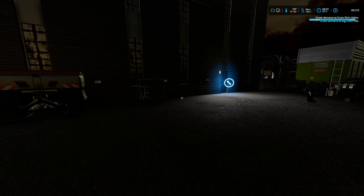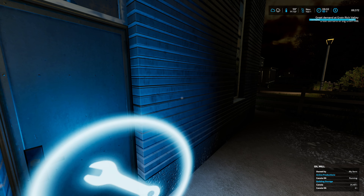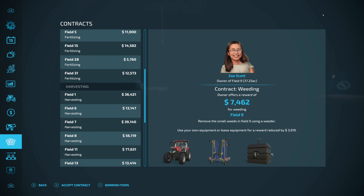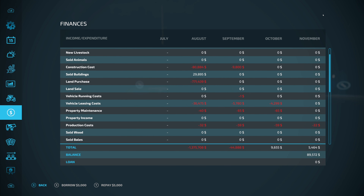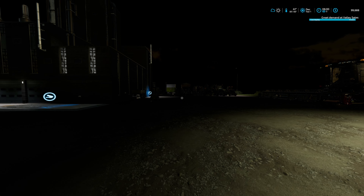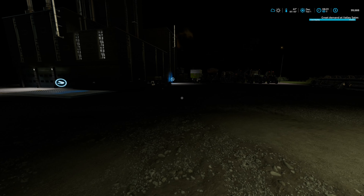We slept again and woke up in November - we actually made some money. Our money went up. We still got some canola in there - 31,000. We made $9,600, and that's on top of leasing costs. $14,000 in production from sold products, minus $59 in production costs, minus $65 in property maintenance, minus $4,299 in vehicle leasing costs. Here we are in December now - we're still making money at $99,000. We're going to run out of canola - that's the only problem. Got about two and a half months more worth.